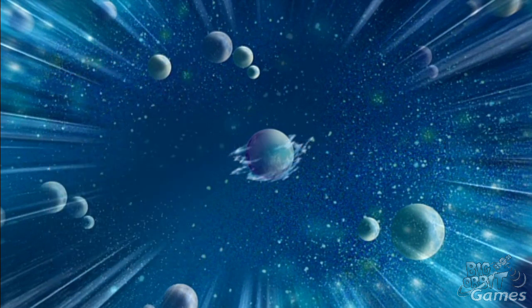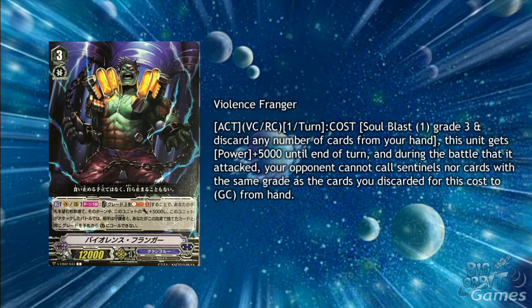Granblue gets a common grade 3 with Violence Franga. His skill is act vanguard circle rearguard circle once per turn — costs soulblast 1 grade 3 and discard any number of cards from your hand. This unit gets plus 5000 power until the end of turn and during the battle it attacked, your opponent cannot call sentinels nor cards with the same grade as the cards you discarded for the cost to guardian circle from hand. This could add a lot of pressure if you discard a grade 0 as they have such high shield value these days. It does take a little bit of setup and doesn't quite have the same outcome as something like Victoria's Deer or Death Warden Antlion, taking into account the rest of the clan's support. But seeing as you can easily call this from the drop zone, you don't have to worry about your opponent getting rid of it forever.